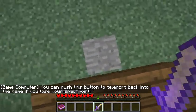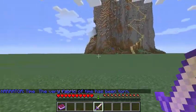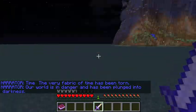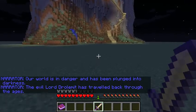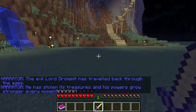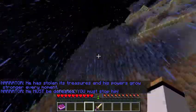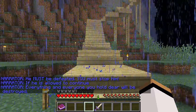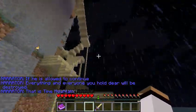I step on here, I guess. Time — the very fabric of time has been torn. Our world is in danger and has been plunged into darkness. The evil lord Droa Lemmit has traveled back through the ages. He has stolen his treasures and his powers grow stronger every moment. He must be defeated — you must stop him. If he is allowed to continue, everything and everyone you hold dear will be destroyed. That's not good at all. This... is... Time Mountain.